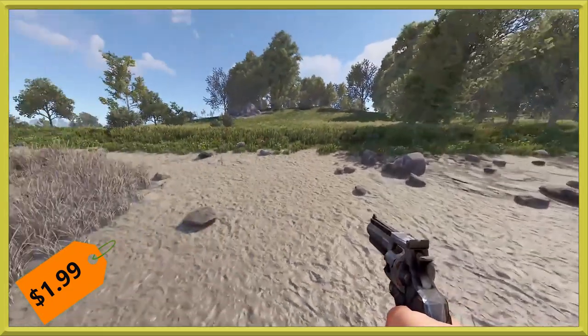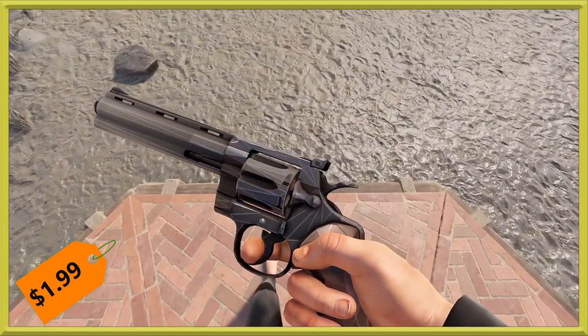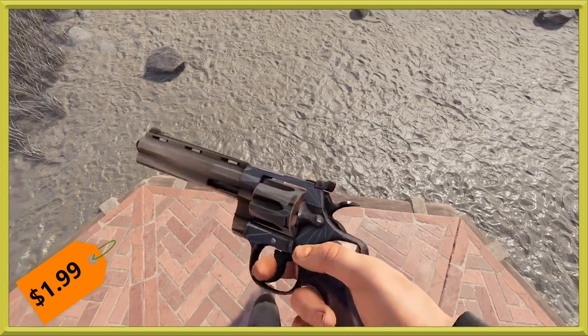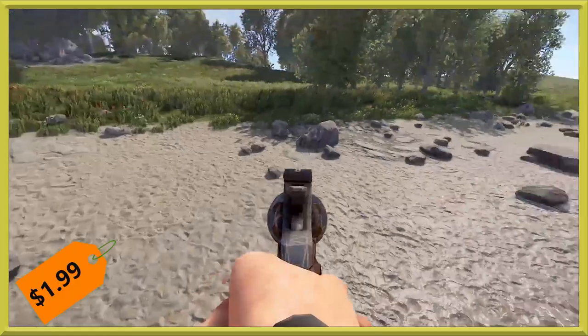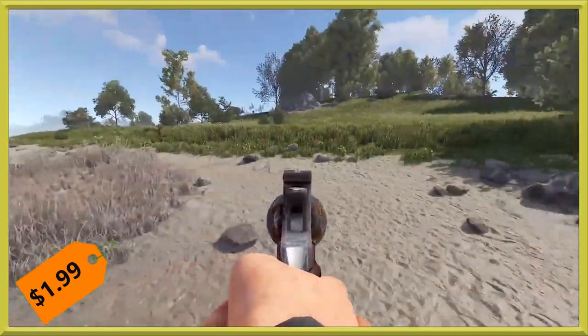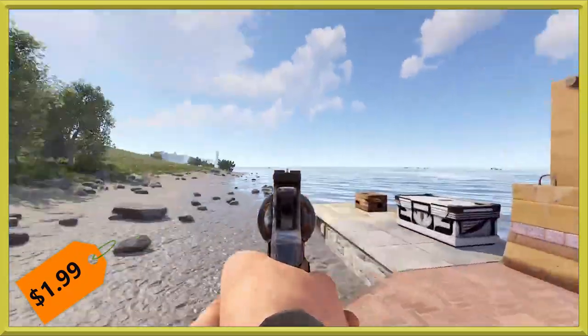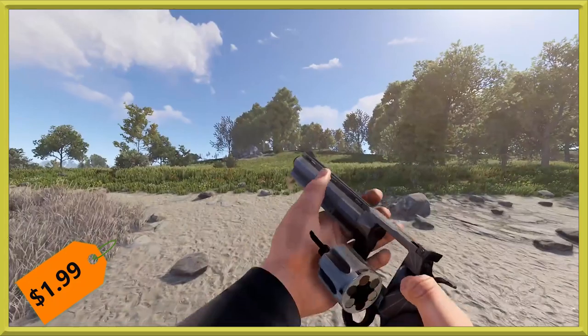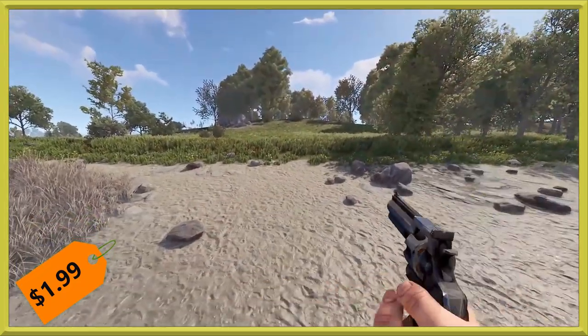Next, we've got a continuation in the low-poly set with the Python. The low-poly Python will run you the usual $1.99 weapon price. Aiming down the sights, you've got a kind of brown versus the gray there, but it kind of changes color depending on how the light hits it — a good way to tell the difference between the two for the sight. And there's our reload.